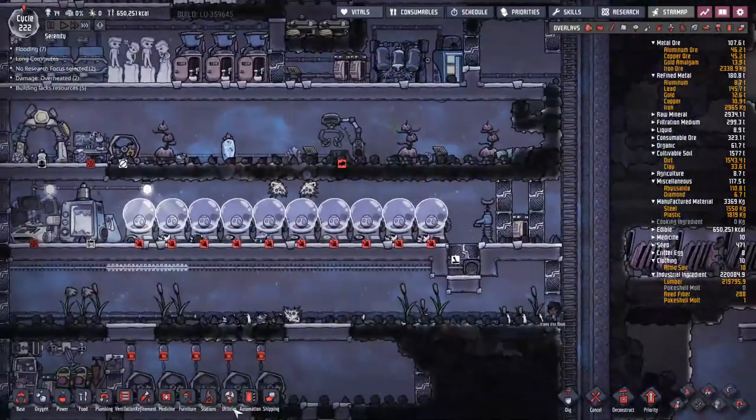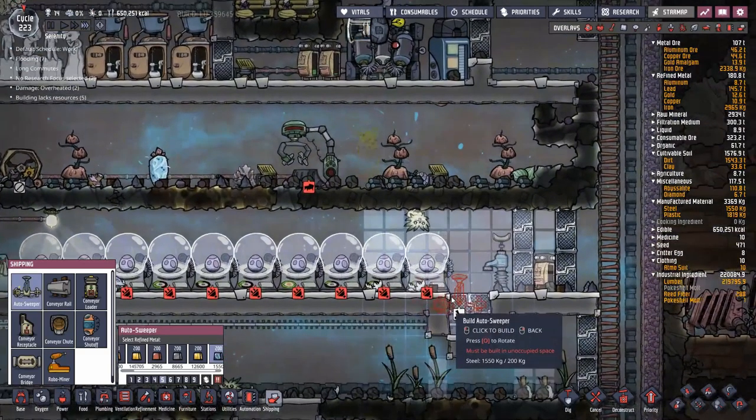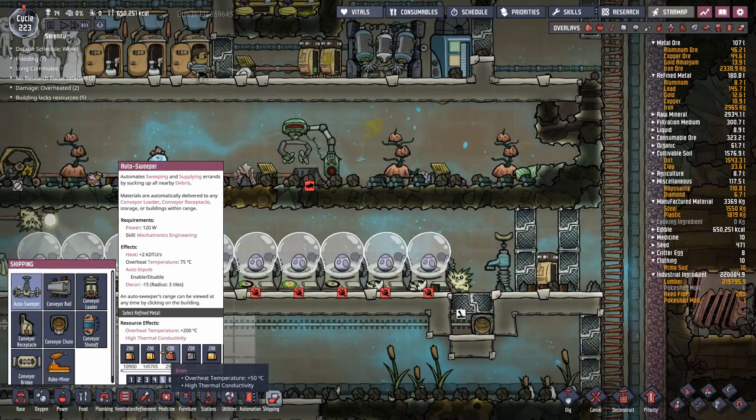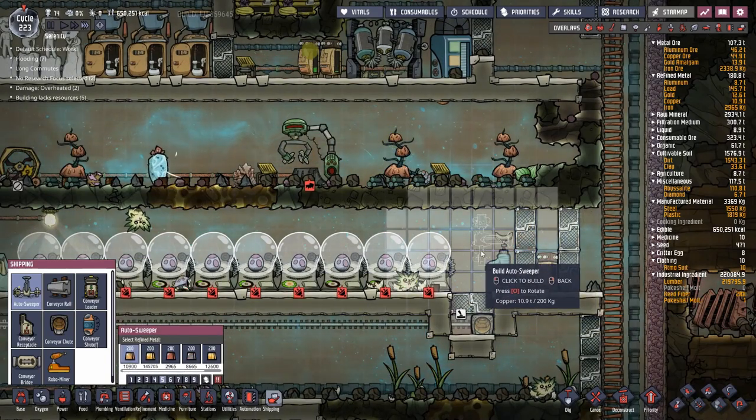Once this is done, we're going to need to get the eggs out of there and bring them to the cooking area. Did I use steel for these? Yeah, that's a bad idea - we're just going to use copper for them. 75C is all we need in terms of restrictions.